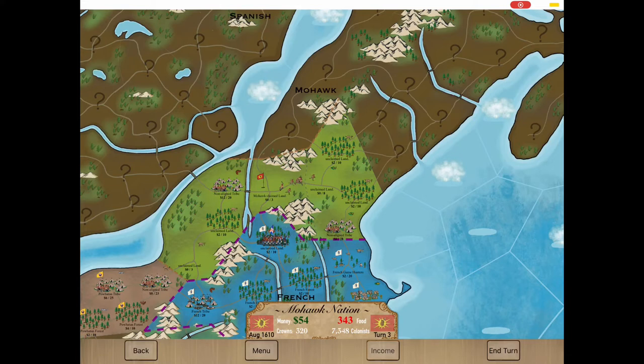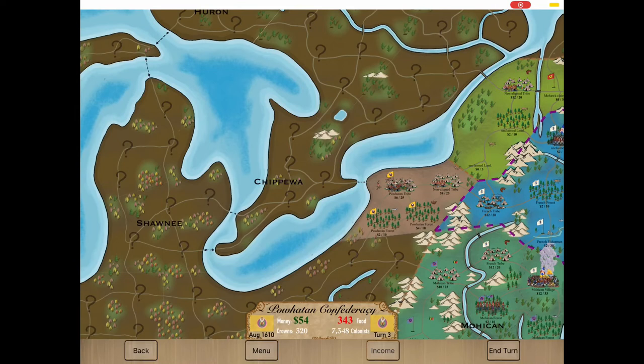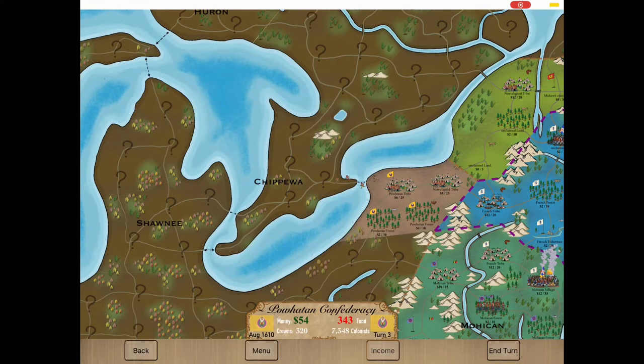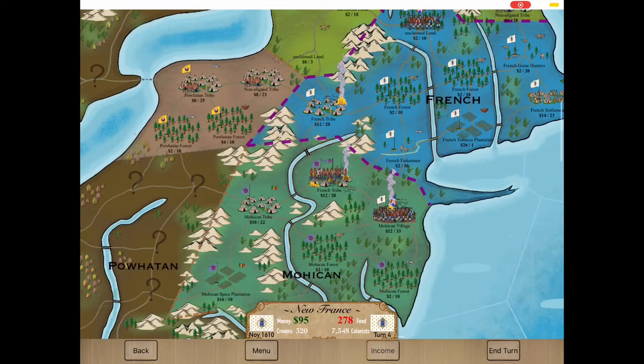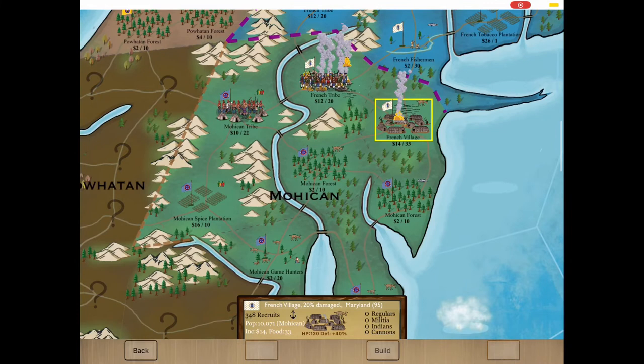Here come the Mohawks. They're usually troublemakers. I gotta watch out for the Mohawks. It looks like they're going to take the French tribe here. That puts us right in a position to crush the last army here. Can't allow them to come back, so I gotta swipe all their territory here.